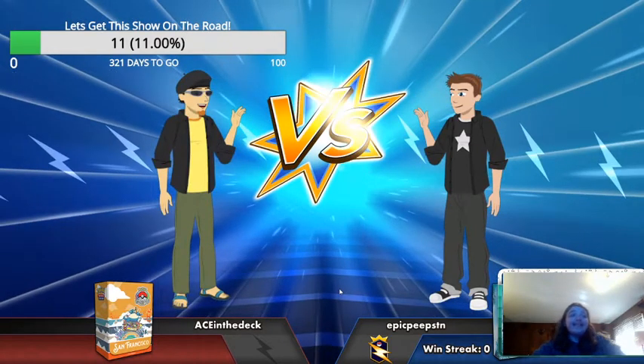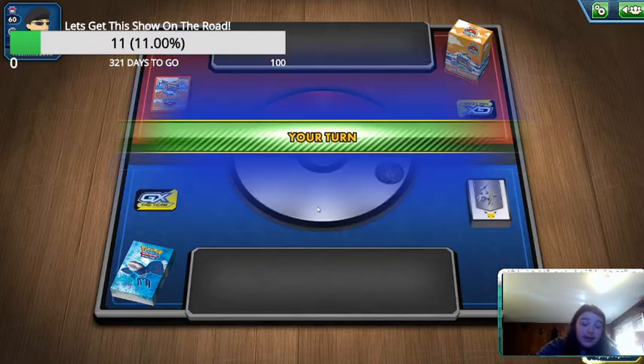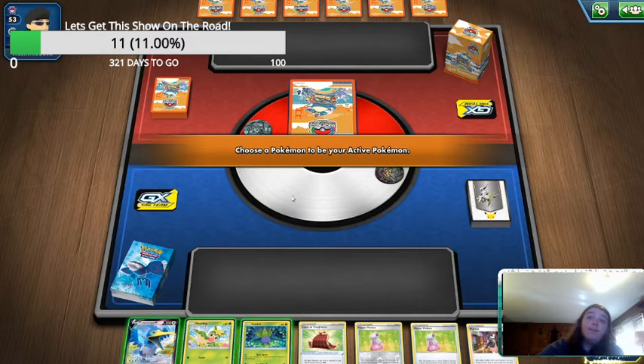Alright, we're playing against Ace in the deck and we're gonna see how this goes. YouTube people watching this — what is your favorite Gatorade? We've got Cool Blue, Fruit Punch, and the White Cherry one. What would be your choice of Gatorade given an infinite amount of every color? We're gonna wait for this to load. Welcome viewers! I think we are just gonna try and see how this first game goes. Great start with the Cramorant.